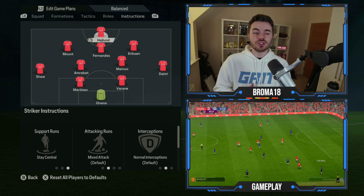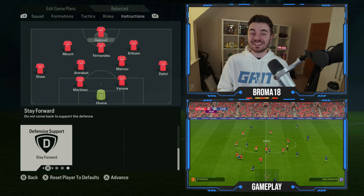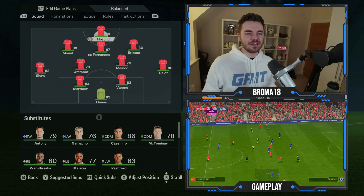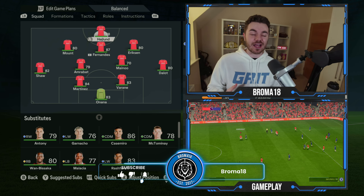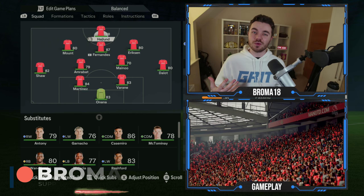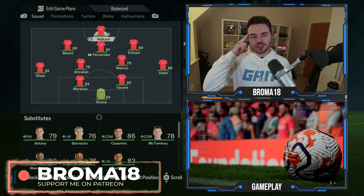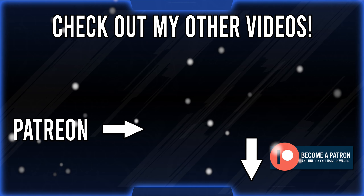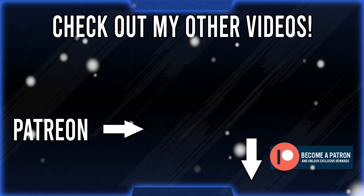Haaland up top has a fairly generic set of instructions: stay central, support runs, mixed attacking runs. He can play in behind and peel off defenders, but he's also strong and tall, making him a hybrid complete forward — something Potter would really like in his system. His defensive support is stay forward. Let me know what you think about this system and if you recreate it in game. It was very successful for me as you'll see in the gameplay below. Thank you for watching, and until the next one, I'll see you soon.